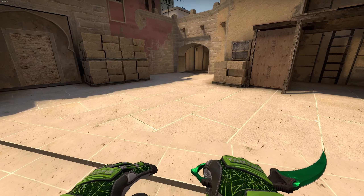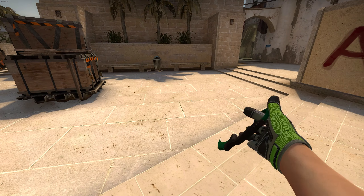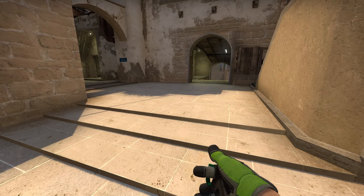Alright, we're doing another crambit knife video, because that last one just didn't capture the beauty of the crambit. Remember, when you get a crambit knife, you can press F and R.